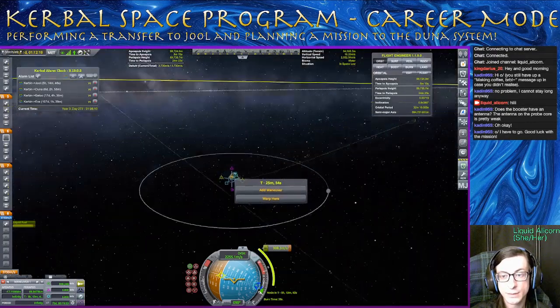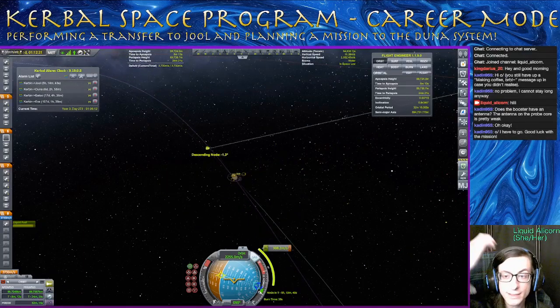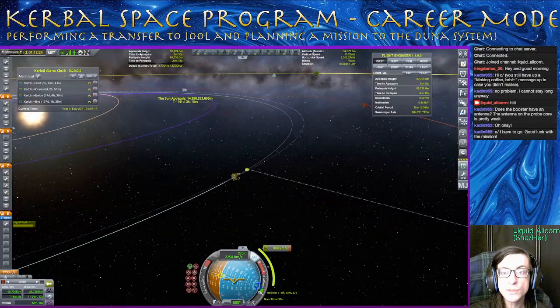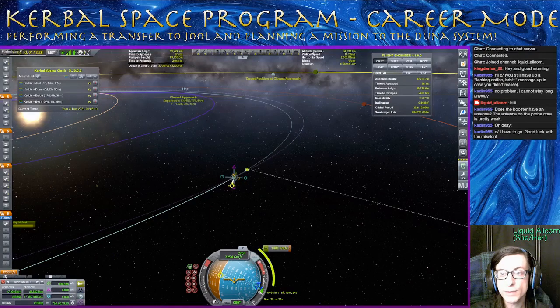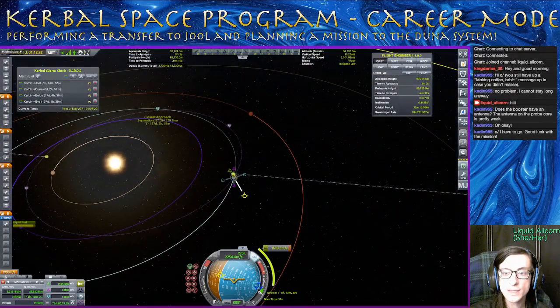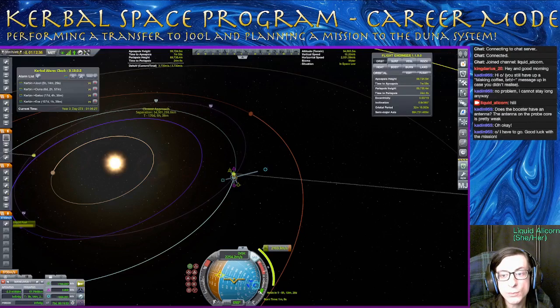We'll go out here. You can see we are leaving the Kerbin system at this point, and now we get our descending node. And there is our closest approach, and there is the target's position at our closest approach. So now we can grab our maneuver node and just mess around with it. If we continue to boost prograde, you can see it sort of brings us in like that. Doing this radial-out burn is bringing our closest approach way together. Let's just keep doing that. You can see we've used like all of our fuel just getting over — but this is not efficient, right? This is not efficient at all.